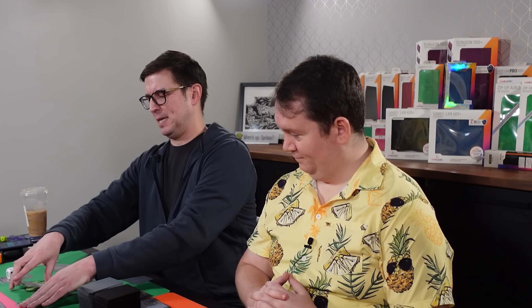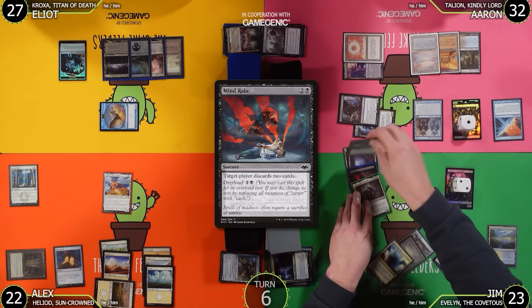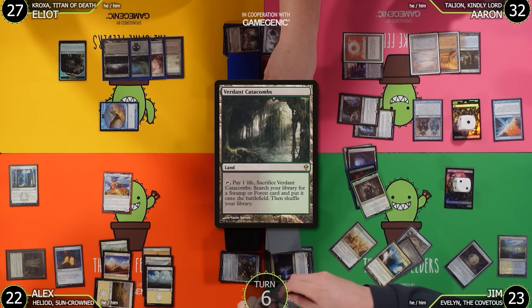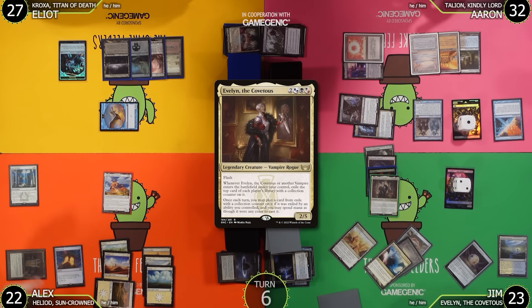Jim has already played his land for the turn, but he knows there's a land on top of Aaron's library. Jim takes it and casts Lotus Petal from exile. He passes the turn.